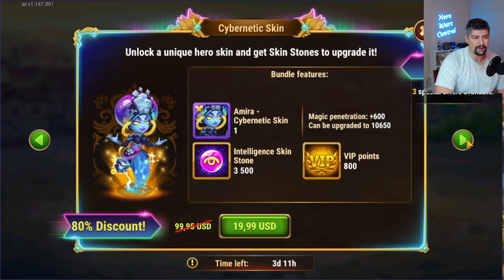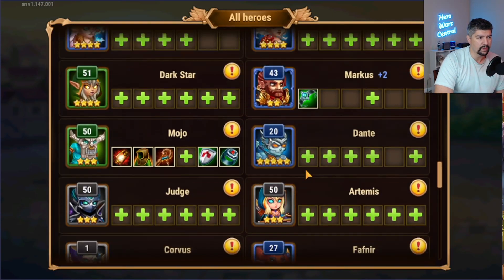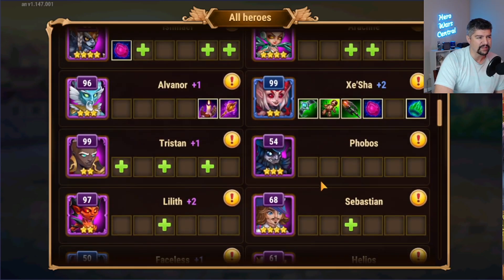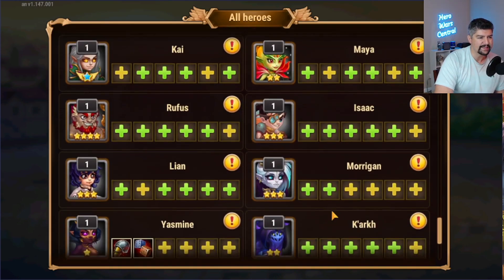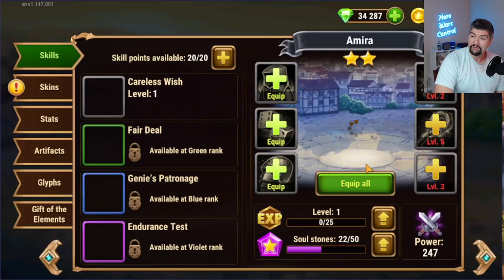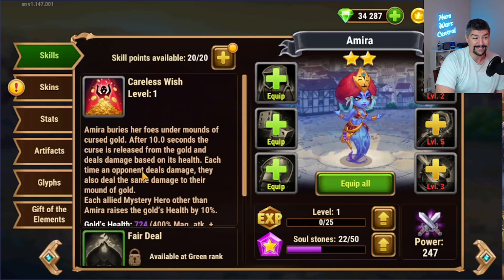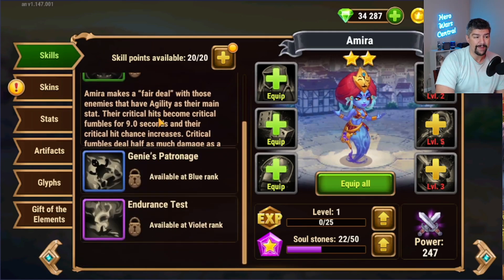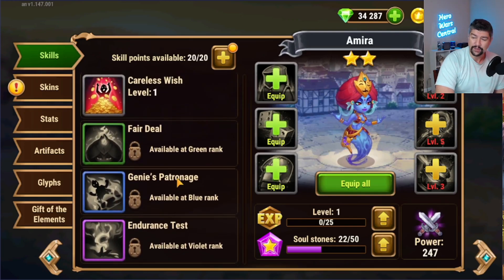This skin right here — the magic penetration skin — is the big thing with Amira. I am starting to come around to Amira a lot more than I was. Every time a new hero is released, it takes a couple of months before people really figure out how to use them. This ultimate ability does a lot of damage — she buries the enemy team in gold, does a ton of magic damage, 400% magic attack. Her other abilities are based on magic attack but don't actually do damage; they're more on the control and support side.